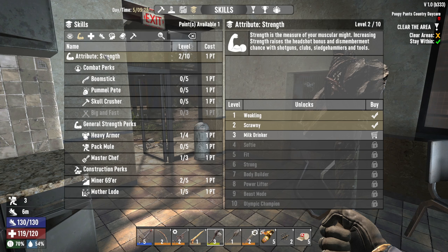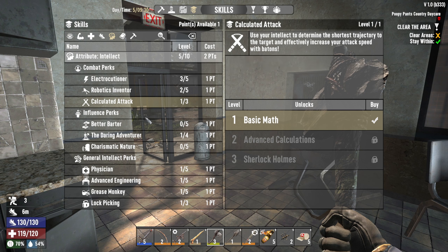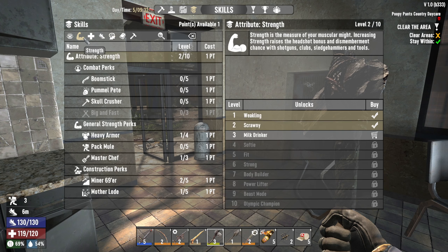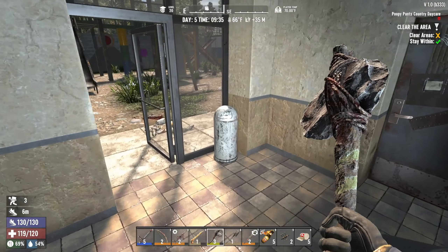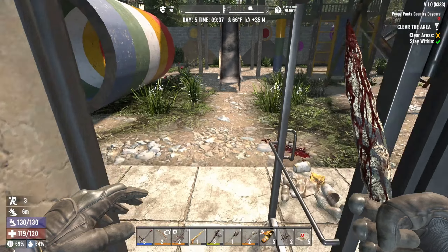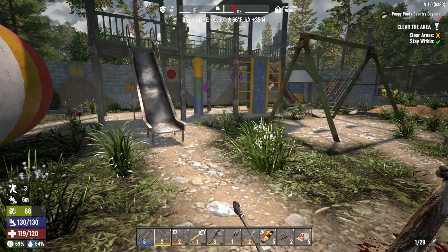We earned a point! We need iron, so I'm going to break these little iron-drop items. We got a point — where should we put it? Intellect — can we do Execution? Robotics? Calculated Attack? You know what, I want to do Lucky Looter. Here's the thing: I know five percent right now doesn't do much, but the ten percent faster loot is kind of a big deal. I saw a video that opened my eyes to it.